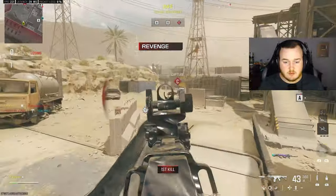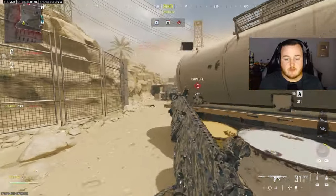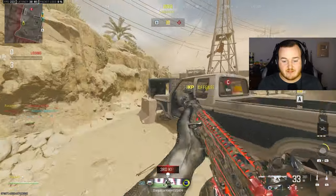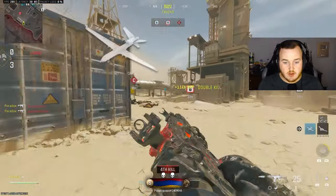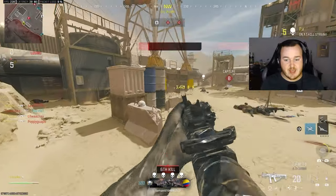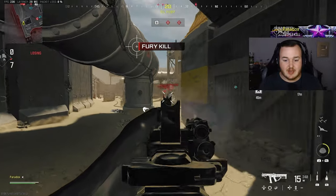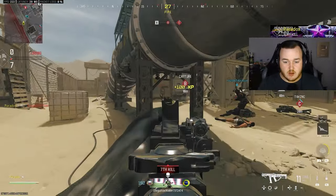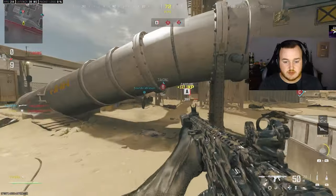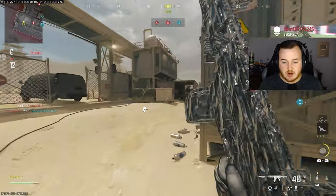And we're into the gameplay. First kill, second kill — the new number one MTZ 556 build. This is definitely a weapon a lot of people are starting to use in Warzone, so I wanted to try it out in pubs. And I have to say, we are actually frying.